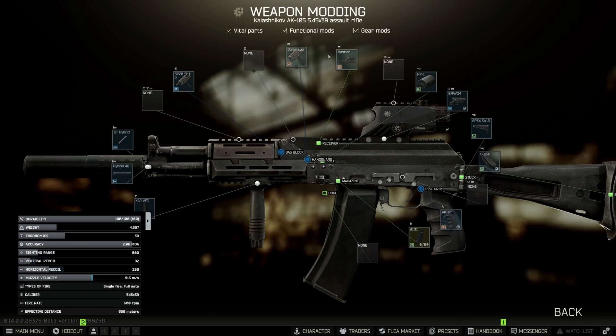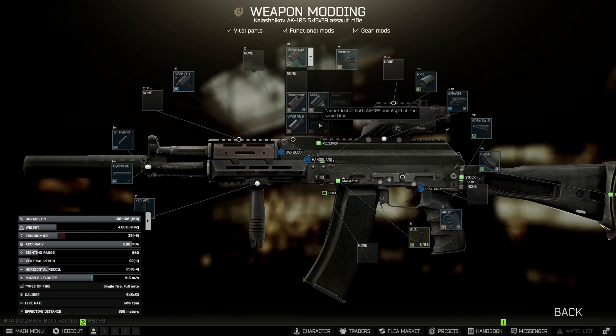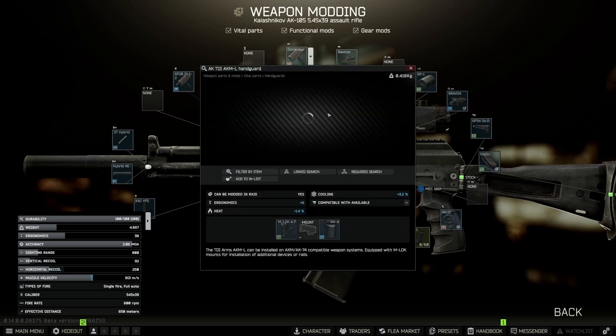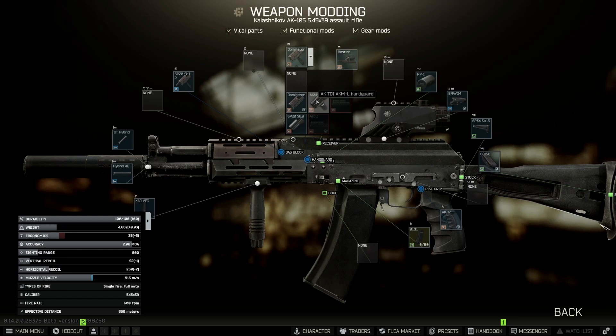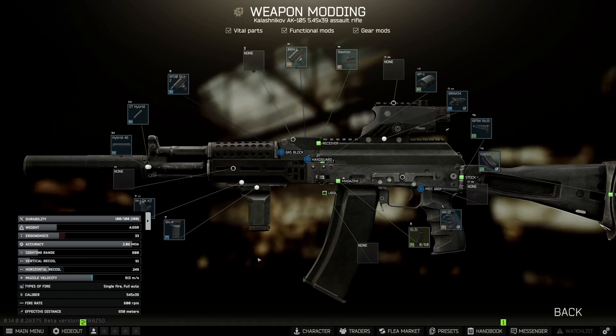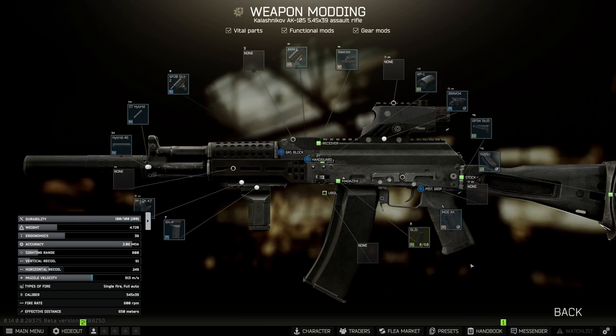The handguard is another area to adjust. The dominator is plus eight ergonomics, while the current one is only plus six. You could use the AKM-L foregrip, but if you switch to it you drop below 38 — so you'd need to compensate elsewhere. Most of my gunsmith videos show there are options; you just have to play around with the combinations.